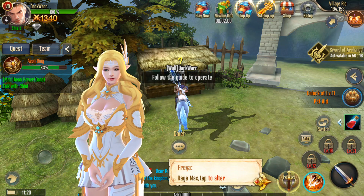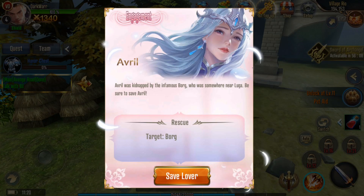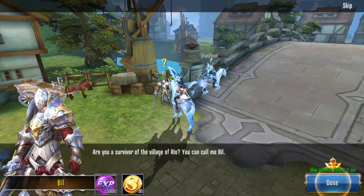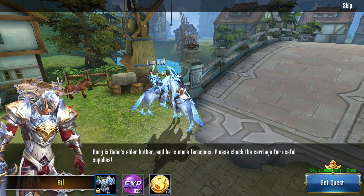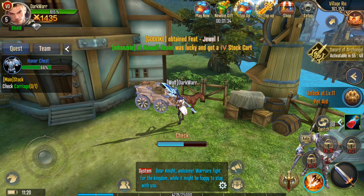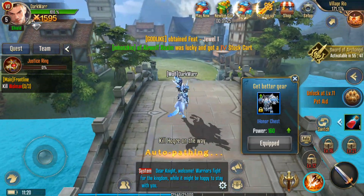There's a Rage system too. Questing seems pretty smooth and fast - you're getting experience and armor. Check this out, it's already blue armor. So far it's pretty straightforward.